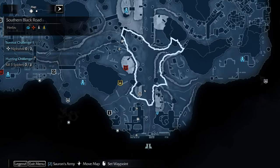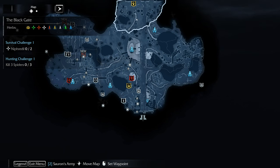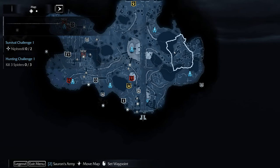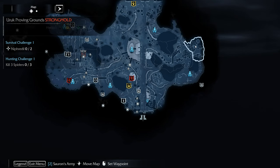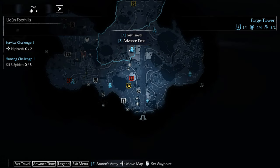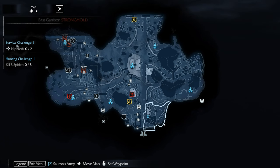Let's have a look — I think we've covered this entire area. The Black Gate, the Black Road, Udun Foothills — we've done the Uruk Stronghold, Proving Grounds, Southern Udun Pass. We've done that. I would say about 40% of the map is clear.